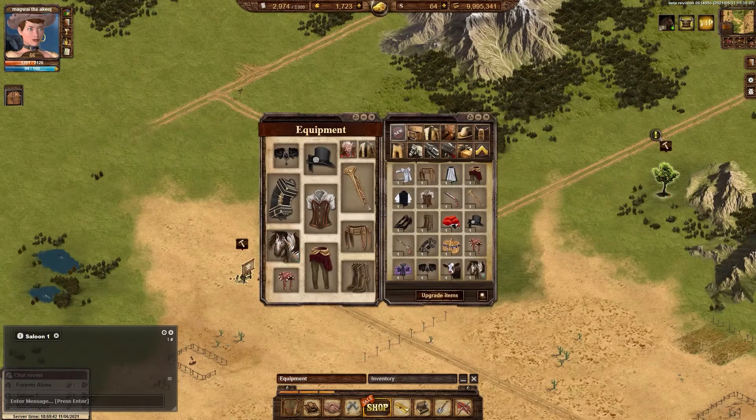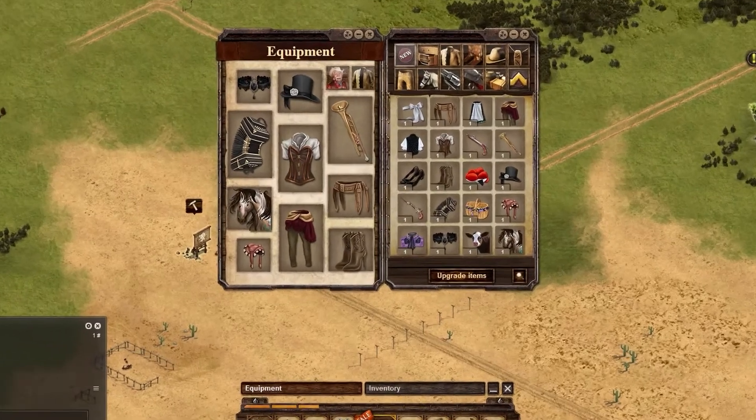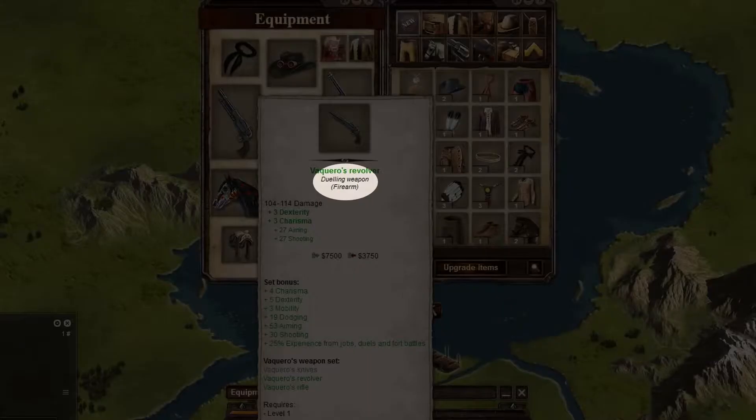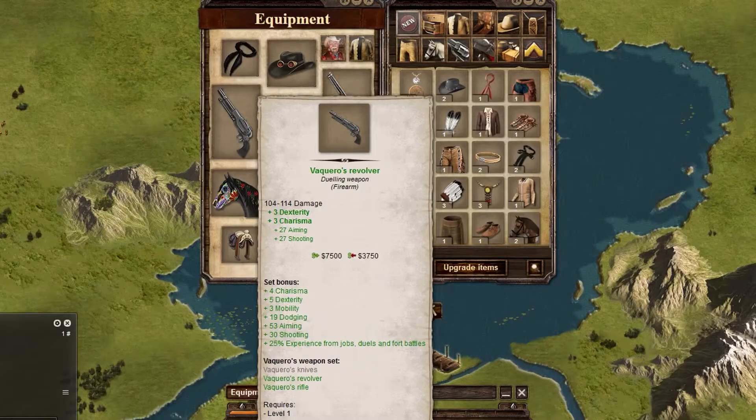There are two types of duelers: melee and ranged. Each type has specific skills that make them a good dueler. Melee duelers use any type of melee weapon and generally have skill in vigor, while ranged duelers use ranged weapons and have skill in shooting.